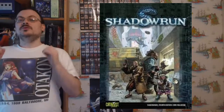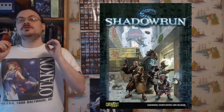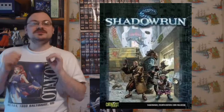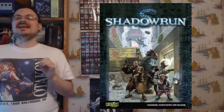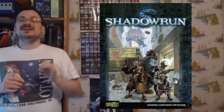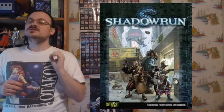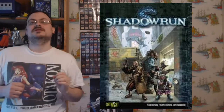A rigger can use a complex action and full VR to jump into a drone. They get full control of it, using the drone's sensors as their eyes and the drone's body as their own body, becoming an embodiment of that very drone. This is a full VR technique. The rigger can still issue commands to other drones as before, but is now connected to this drone intrinsically.